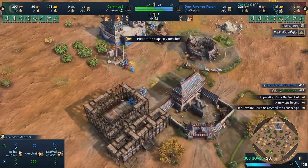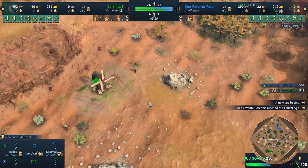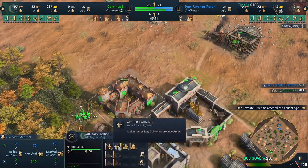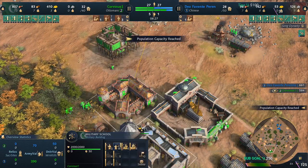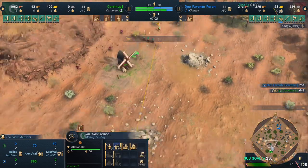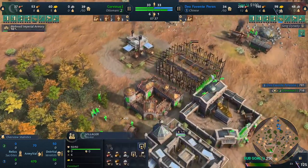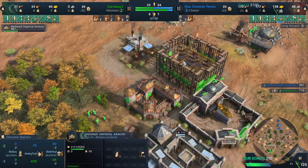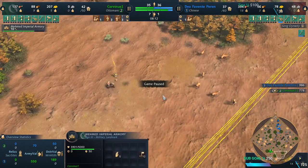The enemy is going to the next stage doing the Chinese thing. As soon as I went to the next stage, I set my military school on archers because archers are going to be your main army. I'm just putting villagers on food, a few villagers on gold, making traders, and going Age 3 at the same time.